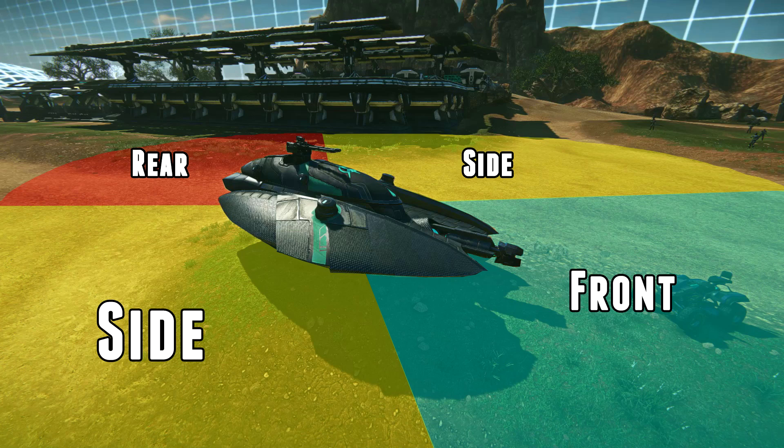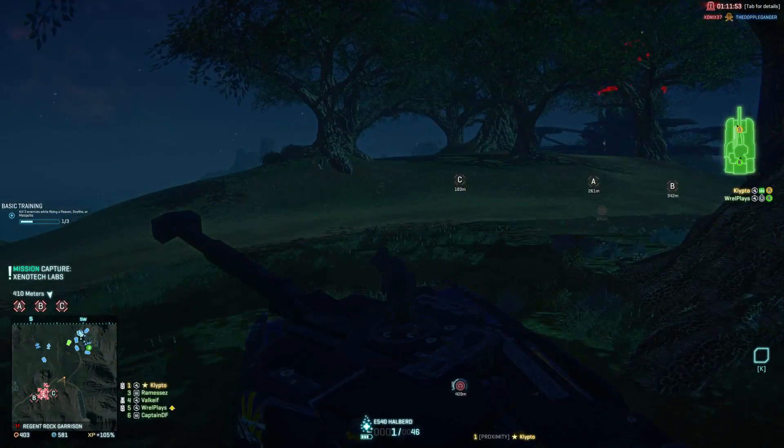So if I'm standing behind a vehicle and I hit the side of a tank with a rocket, it's going to deal the same amount of damage as if I hit it directly on the rear end.